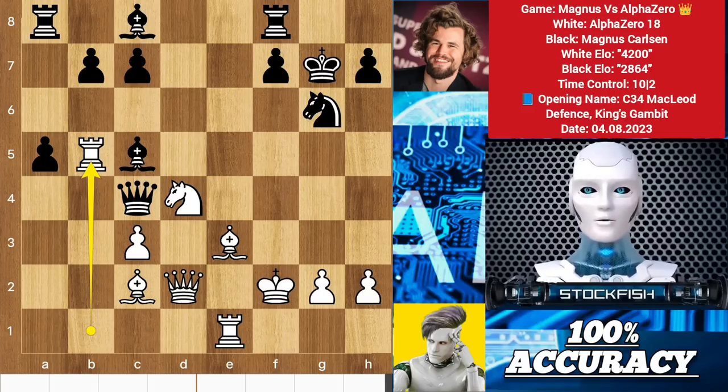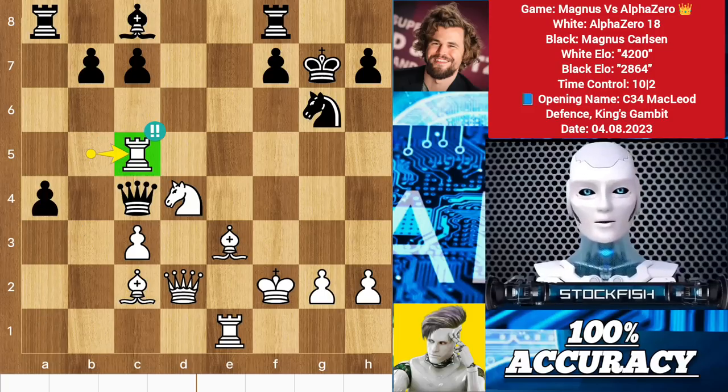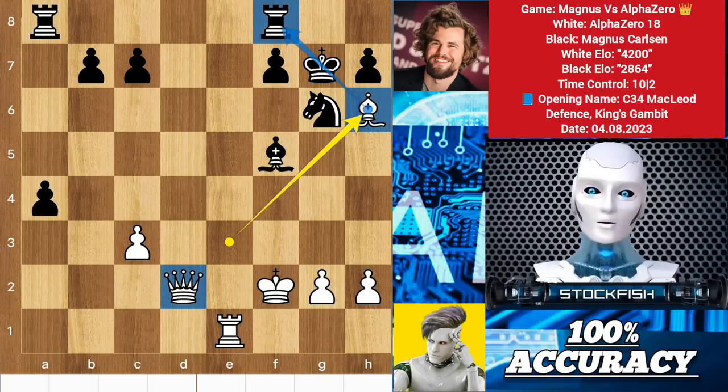If you play a4 to protect that square and push the pawn, then we will sacrifice the rook — takes knight f5, discovered check, and you will lose the queen. Bishop takes f5, bishop h6 check — you will lose the rook too and the game will be sharp and clear for AlphaZero.